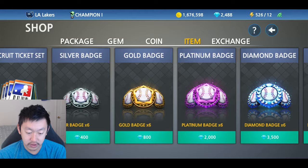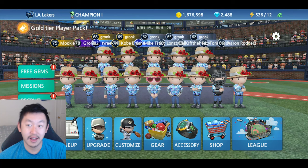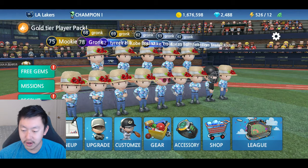So another way to get you some gems. Gems I usually use on recruit tickets when I first started playing — it helps you out a ton. But I guess if you have extra leftover and you want to get like these silver or gold badges, go for it. Diamond and platinum, it's expensive. This game's hard — that's kind of one of the main complaints. It's hard to get upgrades if you're free to play. That's why I try to give you guys ways to get free things: free coins, free gems, free upgrades. But there is a limit to it, and there's only so much you can do.